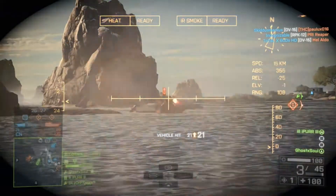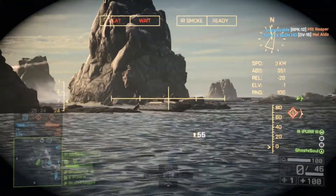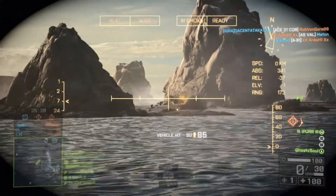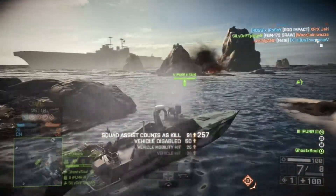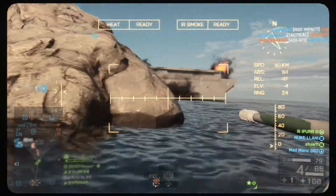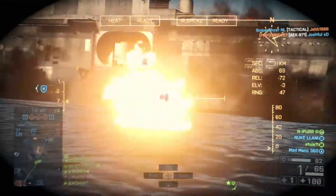Another tip is using your cover to your advantage. In the Naval Strike maps there are little rocks all over the place that you can use to block incoming enemy missiles, and that can really save you on the battlefield. In the next clip you can see me using the tips of not being aggressive and using cover.